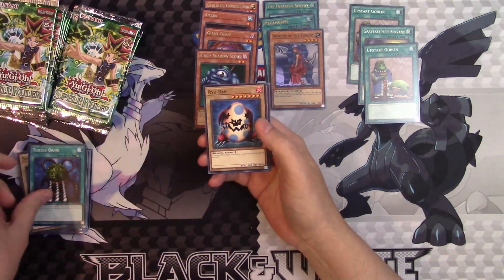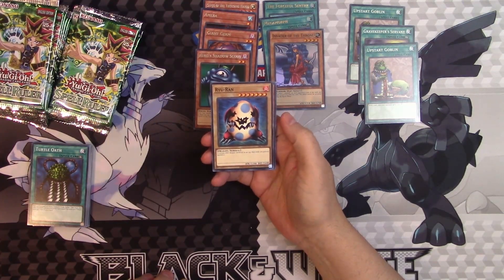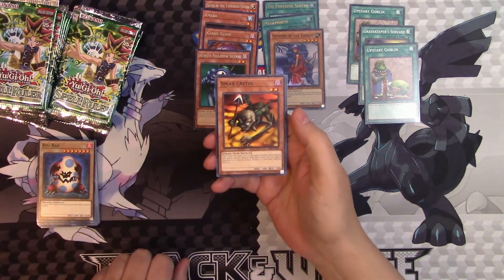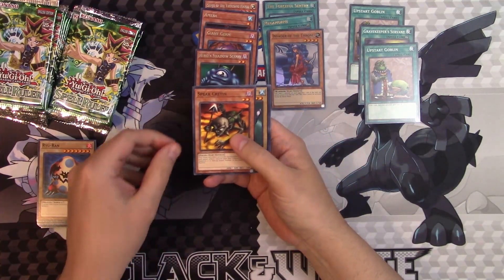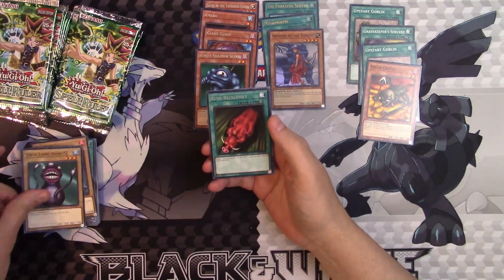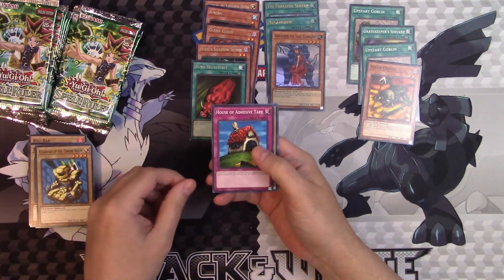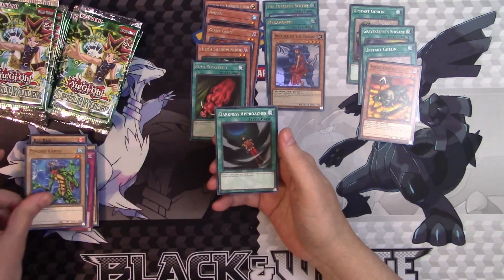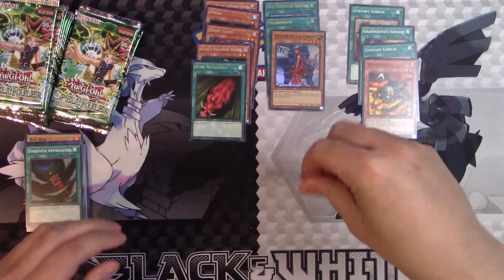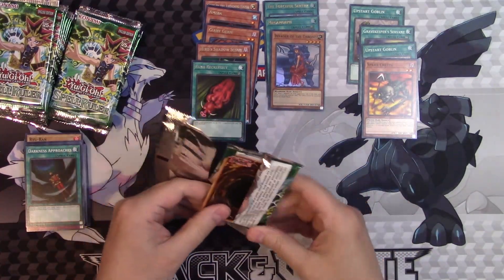Turtle Oath, Ryu-Ran — it's not a Toon technically, because there's Toon Ryu-Ran. Spear Cretan! We all love Spear Cretan. Twin Long Rods, Rush Recklessly, Guardian of the Throne Room, Psychic Kappa, and more Darkness Approaches. There were some shenanigans you could do with Spear Cretan back in the day. So many ways to stop things now, but back in the day, Spear Cretan was kind of insane.